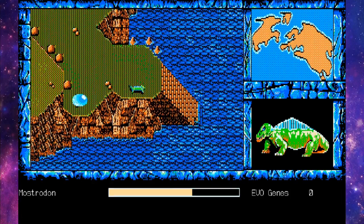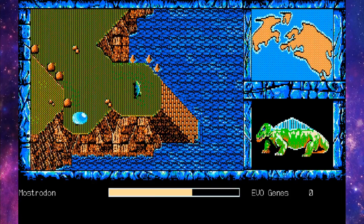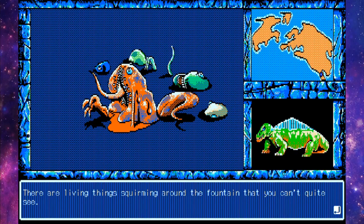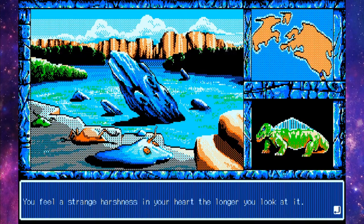She wanted to have the nice little Scleromosposoms that could bounce, but now she can only do that with her entire body. You see a fountain with a weirdly shaped black rock that's practically invisible in the water — I can see it pretty well. That's probably stuff that the Scleromos got turned into. There are living things squirming around in the fountain that you can't quite see — and good thing too, because they are hideous. You feel a strange harshness in your heart the longer you look at it. You're standing just before the fountain.